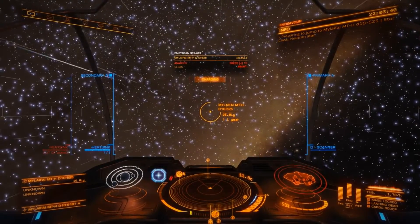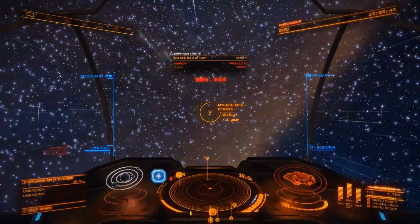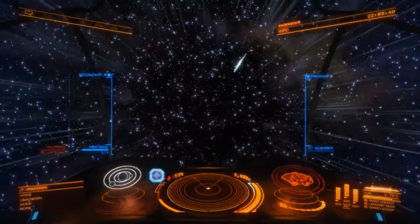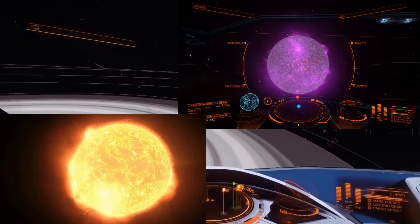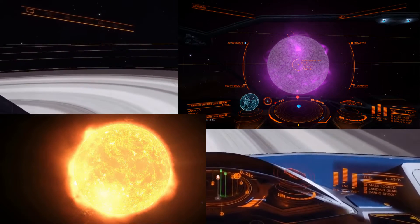I had encountered stars that looked similar to a K or M class star, but were not fuel stars, called T-Tauri stars and Herbig AE-BE stars. These, it turns out, are pre-main sequence stars, meaning they are young stars that haven't yet begun the process of hydrogen fusion.